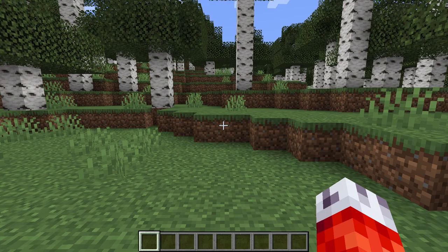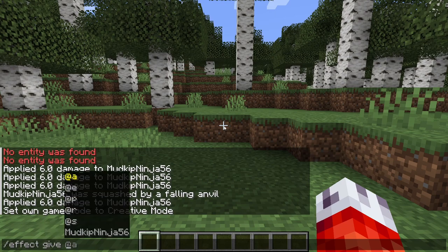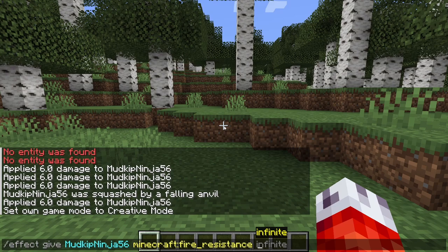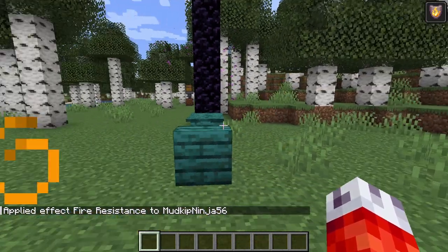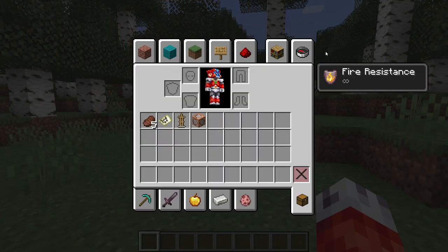Another hugely impactful command, especially for people like me, is they've changed the effect command. Before, when you tried to give an effect to a player, you had to give a duration, and if you wanted it to be infinite you'd type in something like 999999. However, now you can just type the string 'infinite'. And if you do that, you get this cool little infinity symbol that shows up as well. So no longer worry about the duration running out or trying to remember the numbers — you can just write 'infinite' now and the effects will stay forever, well, until you die.